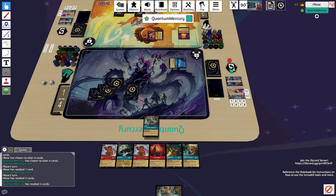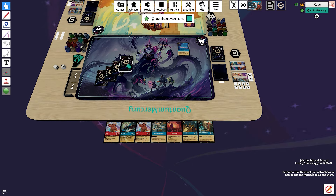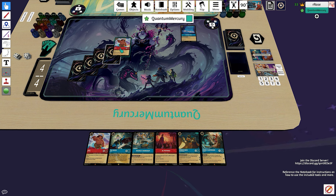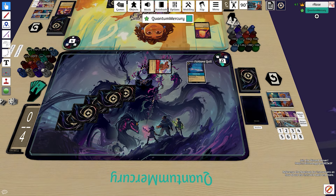Daisy only getting two quests in before getting Maui'd is really good. We reveal yet another character off of it, and they have no turn four play, which basically wins me the game at this point. Them not being able to put consistent pressure on us is just too detrimental. We drop the Maui and take out the Daisy Duck.